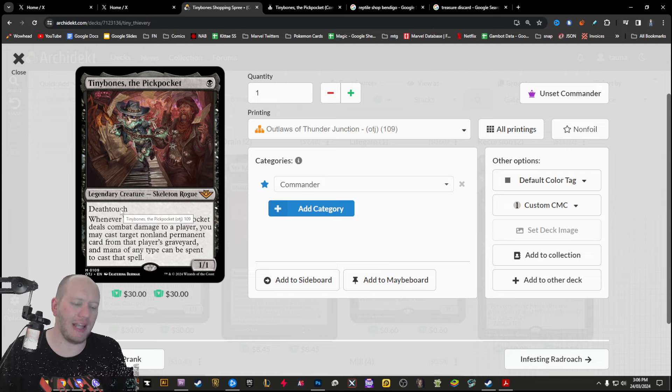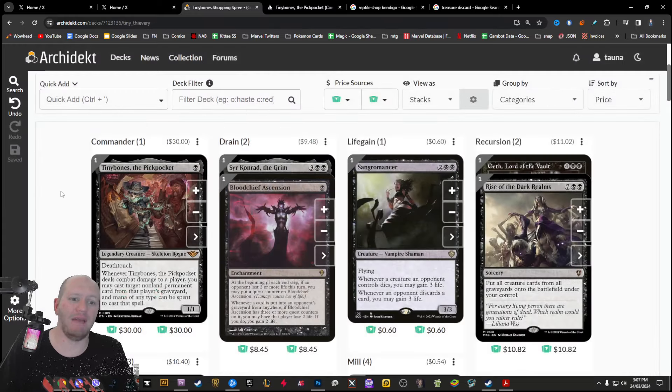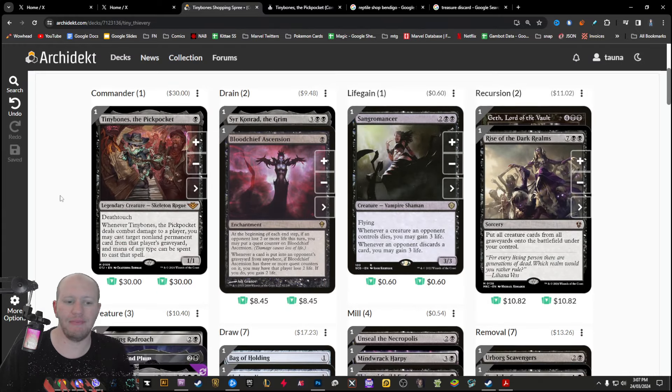Because he also has Death Touch, people are less likely to block him — they're more likely to have to use removal on him. But he only costs one and we're not relying on him too heavily. So let's go through the deck.